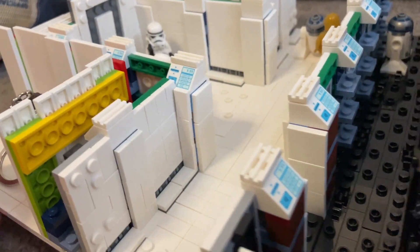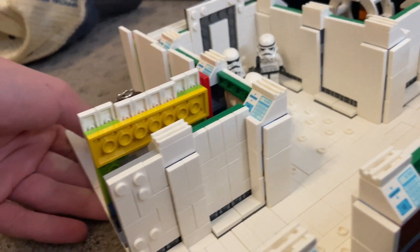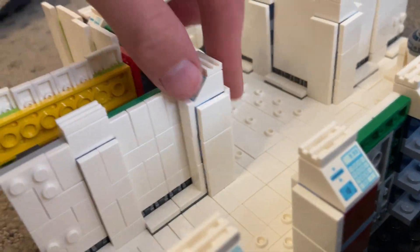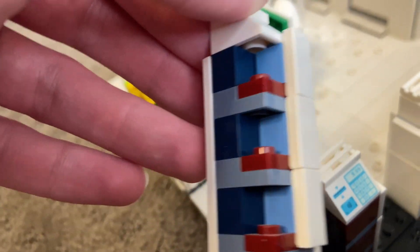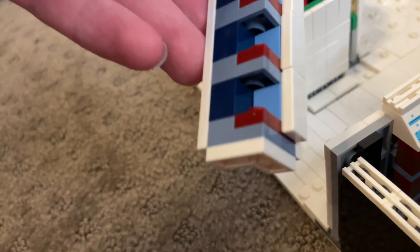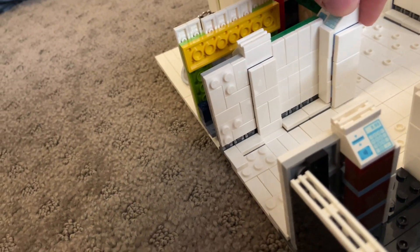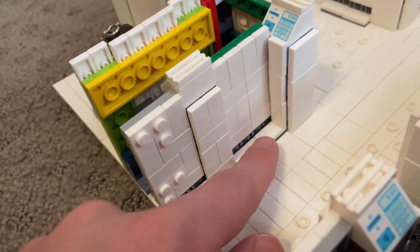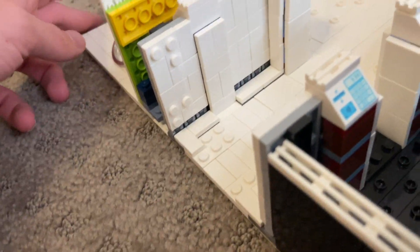Moving on, I also have these cool doorways. The corners and doorways were some of the hardest things to figure out paneling for. Basically I have these one-by-one-by-one corner SNOT bricks attached here, and it's also raised up because of the panel right there.